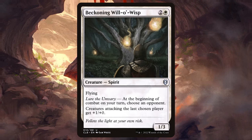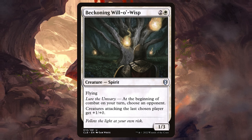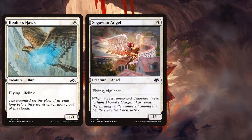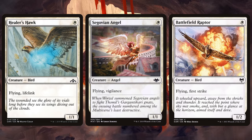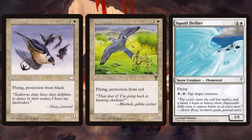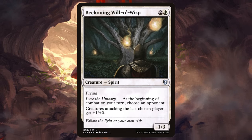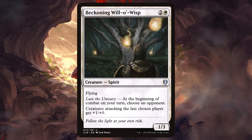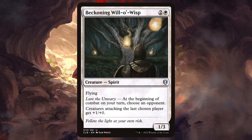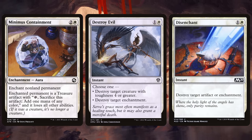Suddenly my mind began racing at the legions of mono-white common flyers printed throughout Magic's history, many of which I knew I had just laying around. With Beckoning Will-o'-the-Wisp in play, my old Healer's Hawk, Segovian Angel, and Battlefield Raptor now swiftly strike with twice the power at our desired opponent. Dusk Rider Falcon, Free Wind Falcon, and Squall Drifter all await in the wings with a dozen more bulk flyers, all prepared to swing ceaselessly at our opponents. The deck also needed interaction — old copies of Minimus Containment, Destroy Evil, Disenchant, and more were on hand. Pauper Battlefields beware, because Beckoning Birds are about to bombard your board!